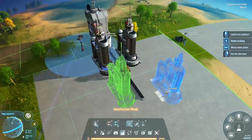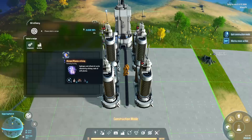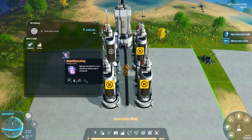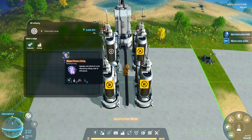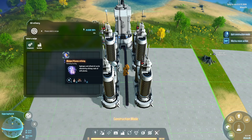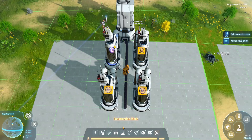Remember, this is just a temporary build, but even if it's temporary we might as well build it neatly. We are going to build four of these plasma refiners. The plasma refining recipe takes two crude oil in and gives two refined oil and one hydrogen, and it takes four seconds. So to get one hydrogen out per second I need four of them. Four refiners will also consume two oil per second, which is exactly what one oil extractor produces.